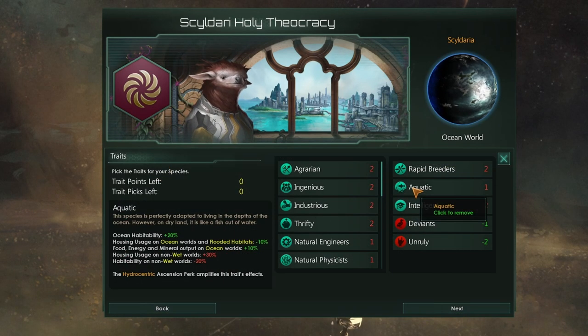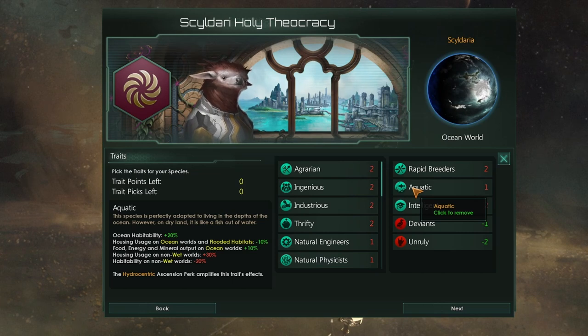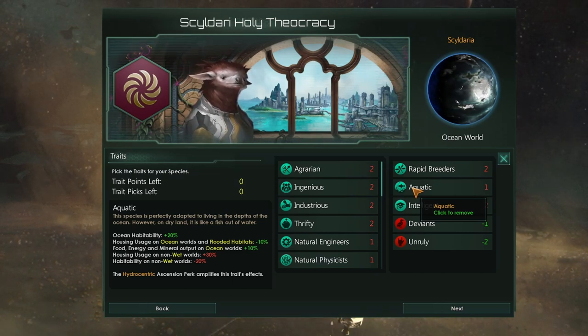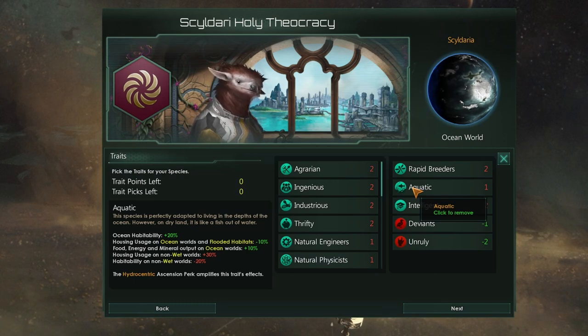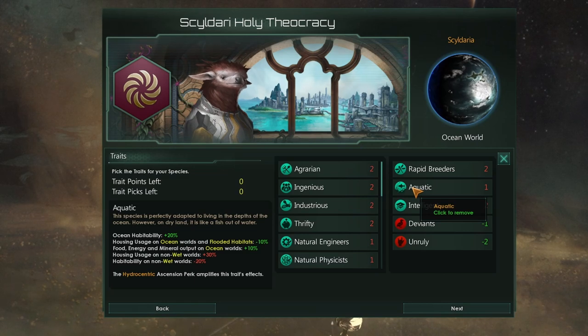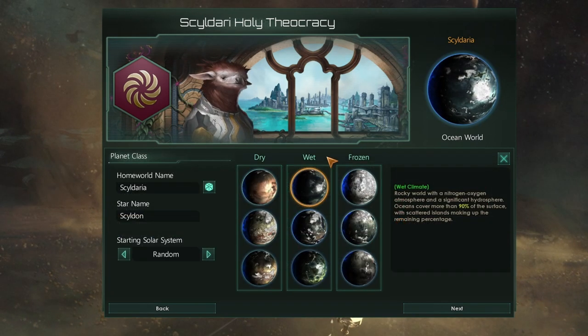What does Aquatic do? First off it gives us plus 20% ocean habitability. Housing usage on ocean worlds and flooded habitats is minus 10%, and food, energy and mineral output on ocean worlds is plus 10%. It does have some drawbacks. Housing usage on non-wet worlds is plus 30% and habitability on non-wet worlds is minus 20%.